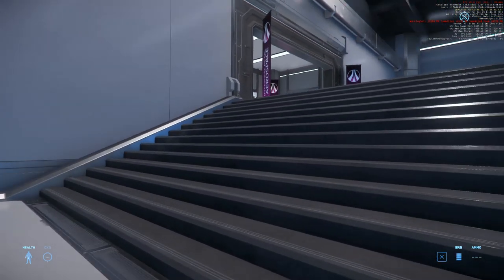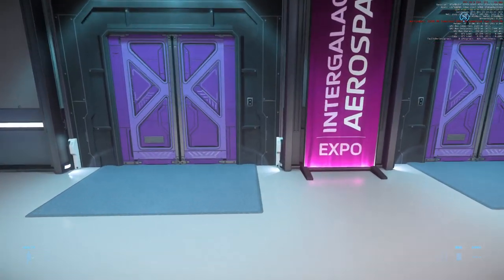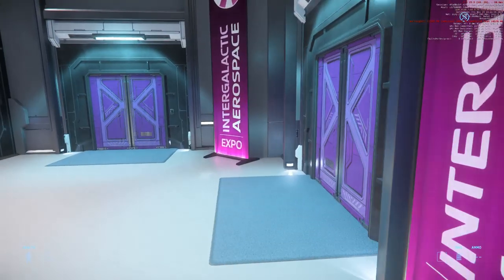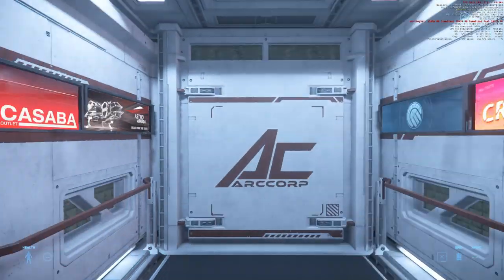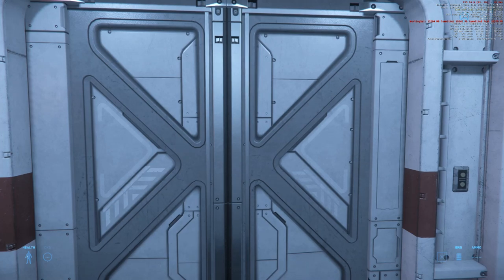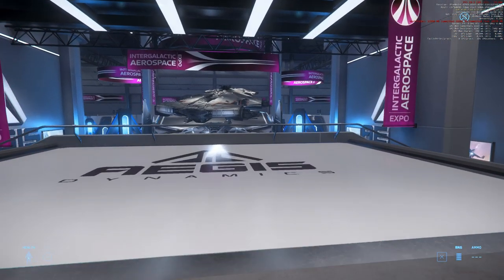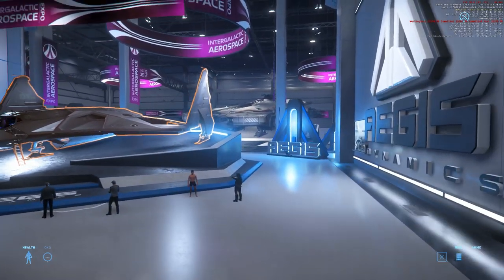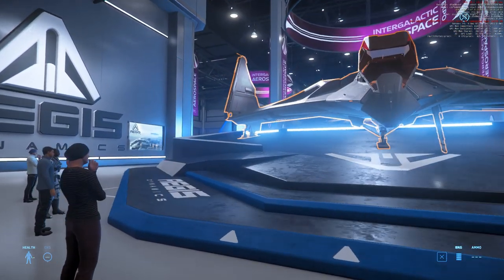Let's go to the next floor. Yeah, Aegis has two floors. But let me guess — no Idris this year, oh that's terrible. We have the Eclipse, our stealth torpedo bomber with a lot of problems.